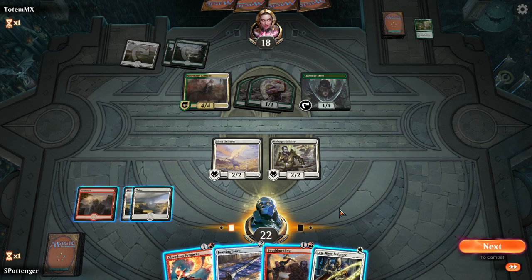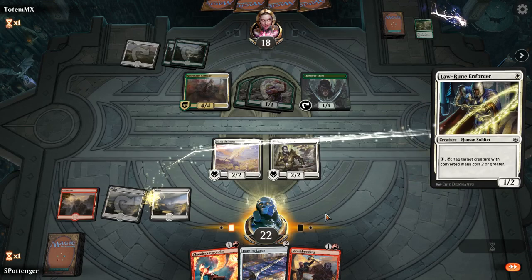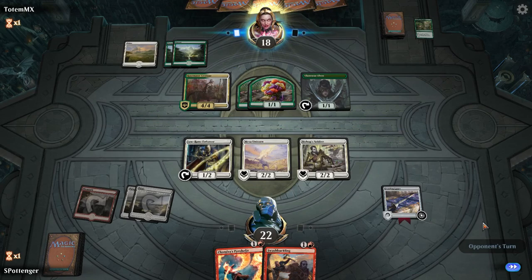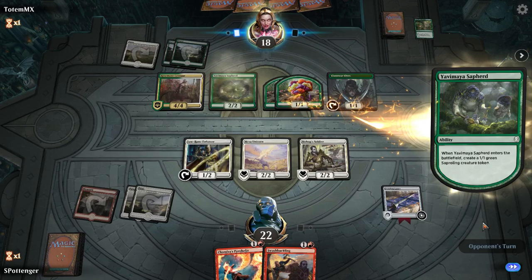I don't really want to suit up our dude and trade, so I'm just going to not attack this turn but play out the Jousting Lance. Jousting Lance is going to let us attack into Rosemane Centaur. And Law Rune Enforcer can tap down Rosemane Centaur, so we're looking pretty good here. In this particular instance, I'm happy that this Jousting Lance is a Jousting Lance and not a Knight's Pledge.